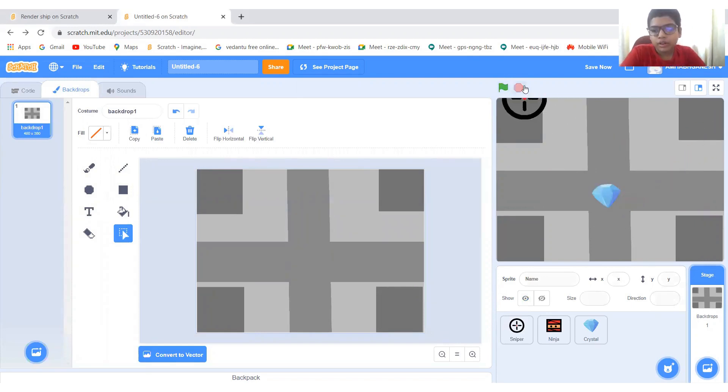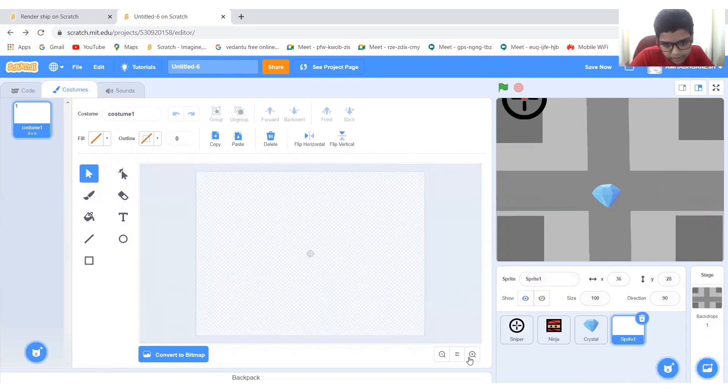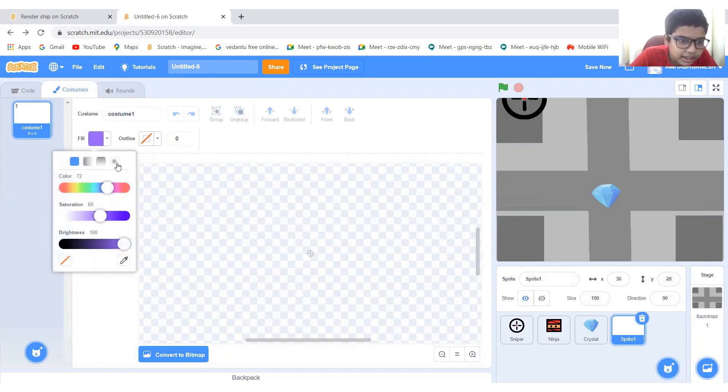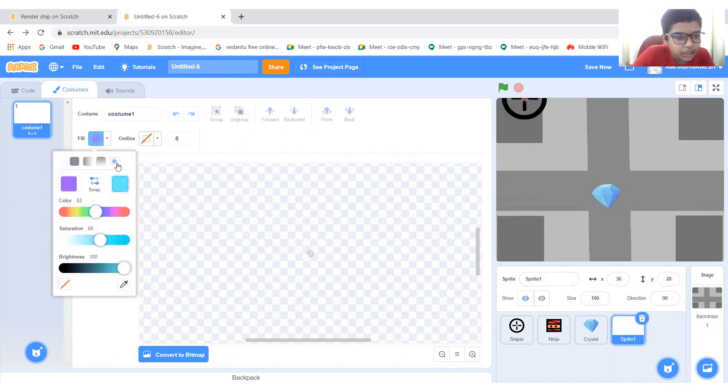Now let's add a glowing effect for the diamond. Let's zoom in a bit and go to the circles category. Let's change this side to dark — or just put the cross — and change this side to a blue color, like this.